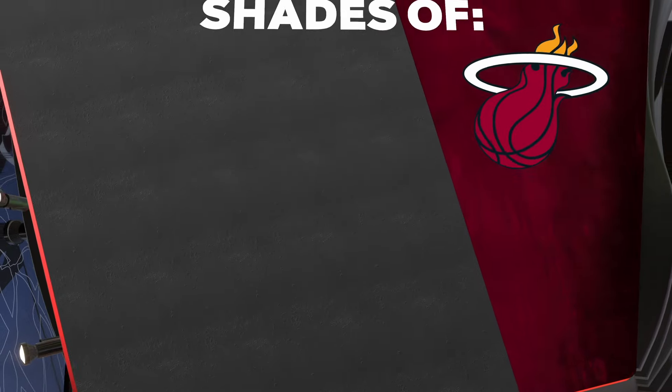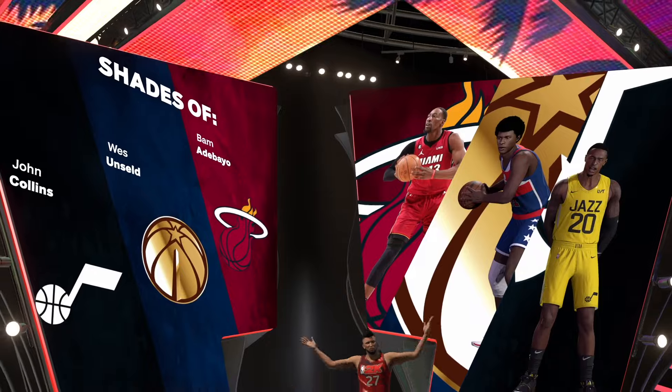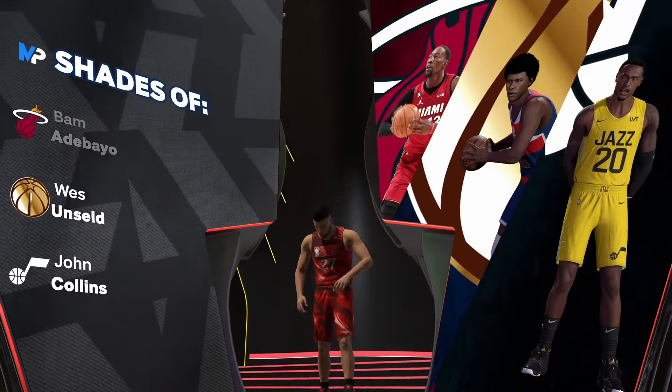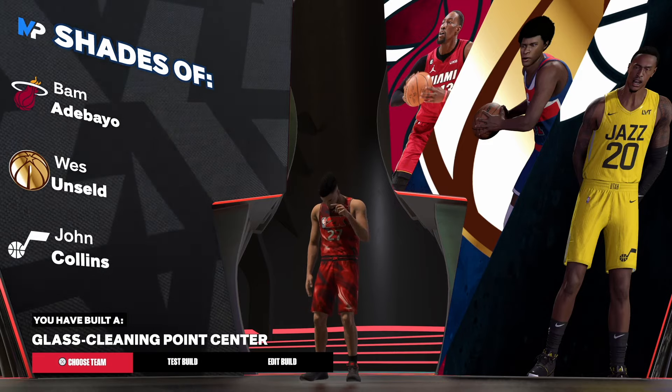Now let's get to the shades — are you ready? I do not clickbait. We have shades up: we got Wes Unseld, we got John Collins. And the build name is the infamous, rare Glass Cleaning Point Center. That's the build.